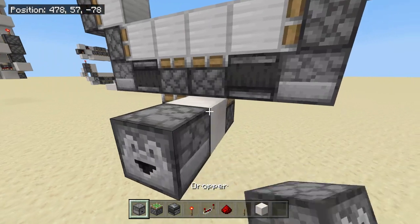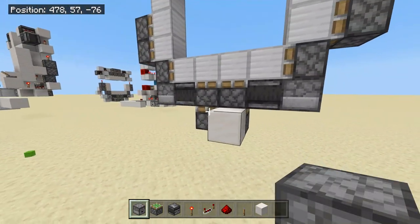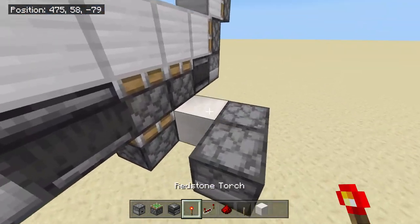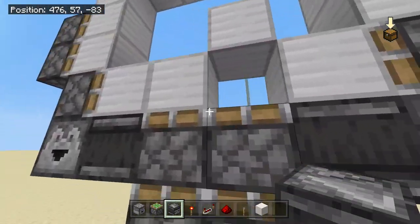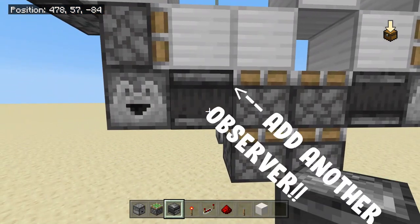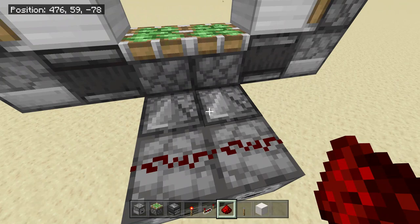Come a block out from the back — we're in the back now. Place a block and then a dropper like so, and place another dropper next to this dropper. Destroy this temporary block. Come back around to the front and place an observer going into the sticky piston to make it go up — and now you have a floating block.